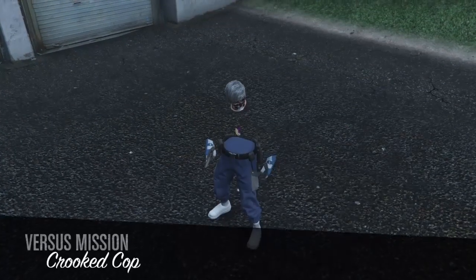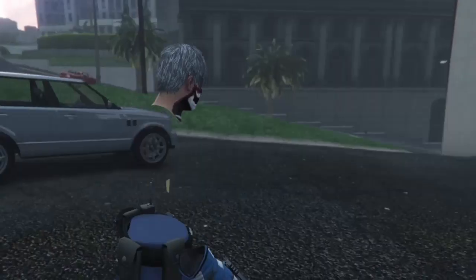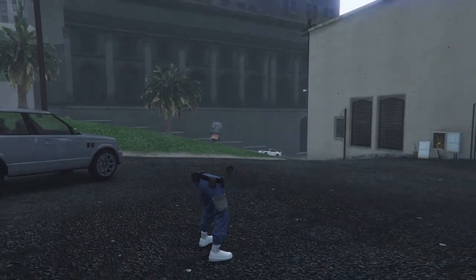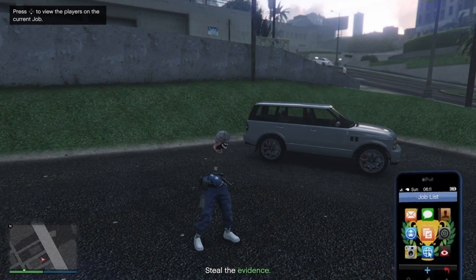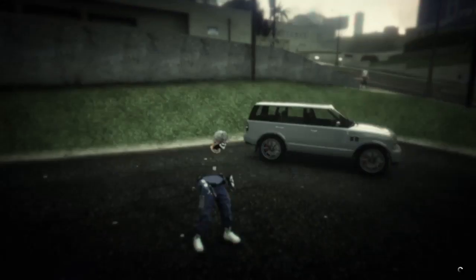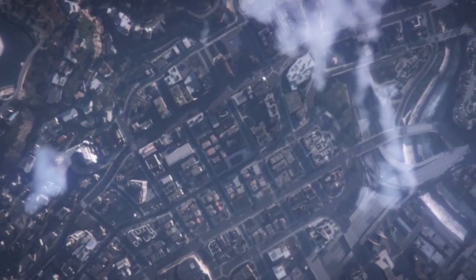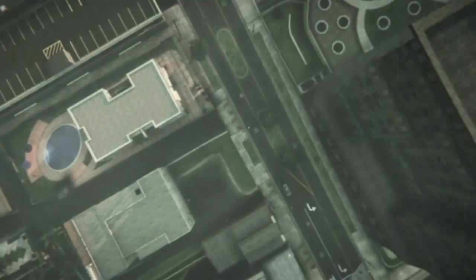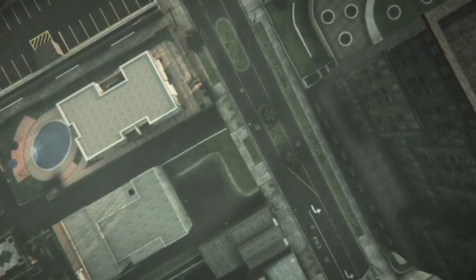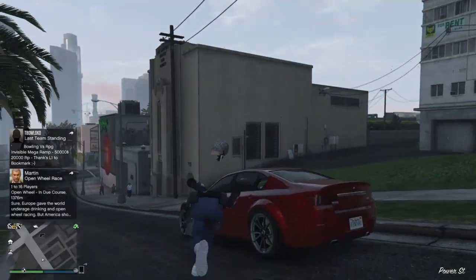In the Interaction Menu, go to Styles, Accessories, put the earpiece on, quit the job via phone, go to the clothing store, and save the outfit. Now I'll show you the last outfit - the Black Joggers CEO Vest, which is one of my favorites in the game.